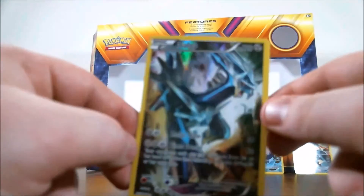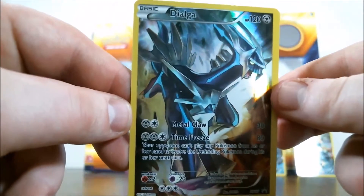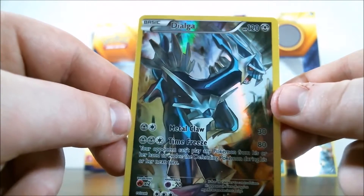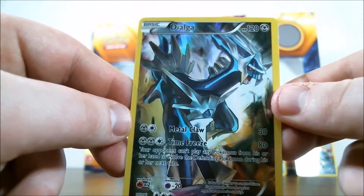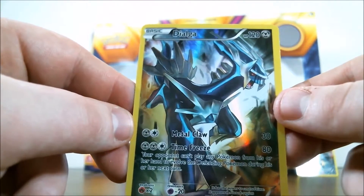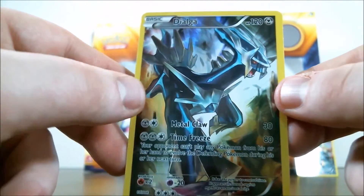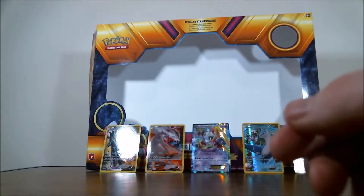Moving on to Dialga — and yes, we're going to have the focus issue again. We have Dialga with Metal Claw for one Steel and one Colorless: 30 damage. Then Time Freeze for two Steel and one Colorless: 80 damage, and your opponent can't play any Pokémon from their hand to evolve the defending Pokémon during their next turn. So we can pause those evolutions if we need to — no Crobats, at least if they're in the active.